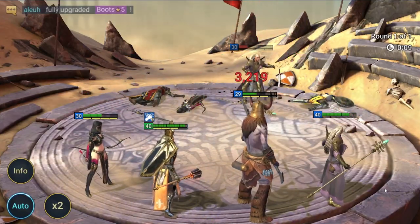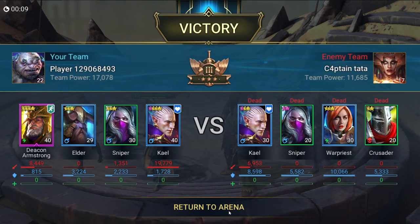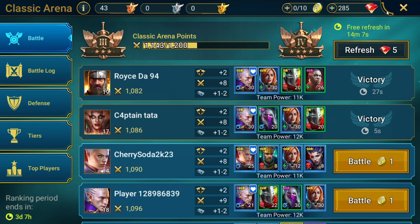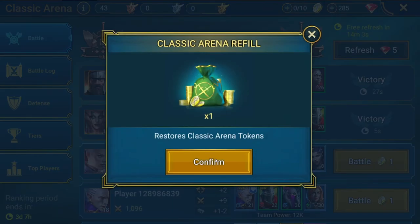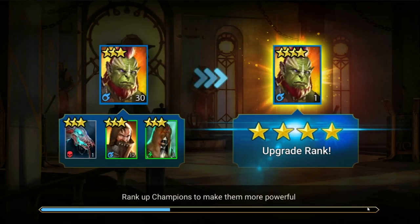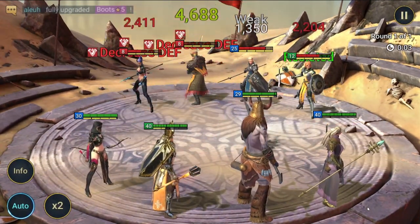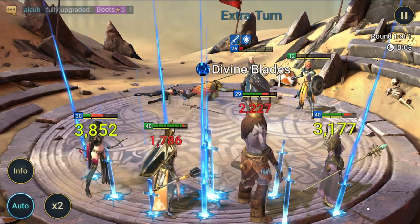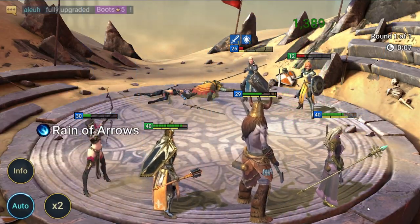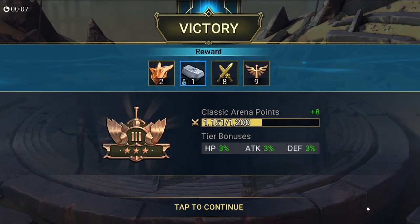One thing I should stress: fight in the arena as much as you can. Every time you have arena coins, go in and get as many points as you can, because you will eventually need that for mid to endgame — it really helps upgrading your stats in the great hall. You can do it every day, it's free. Every half hour, you get another coin to fight in the arena.